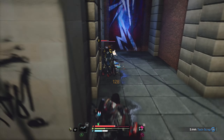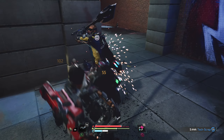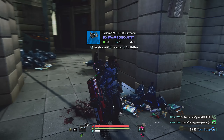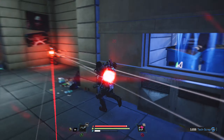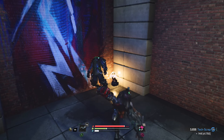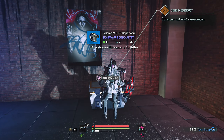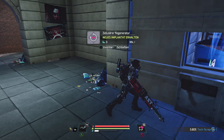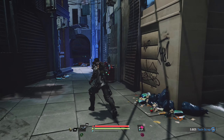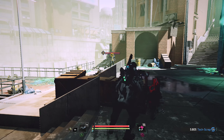Das Spiel macht jetzt echt einen Heidenspaß. Oh nein, jetzt macht es mir keinen Spaß mehr - nicht schon wieder der verrückte Typ. Du brauchst gar nicht wegrennen. Hochheilen, hochheilen. Noch einer von dem. Schema: Vulcher-Brustmodul - na, ist doch toll. Nein, nein, wo kommt der auf einmal her?